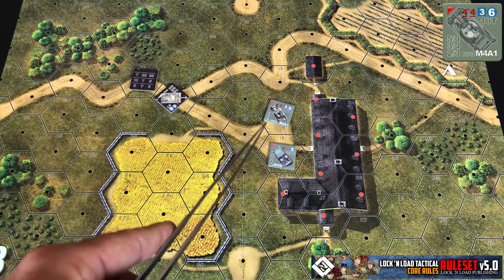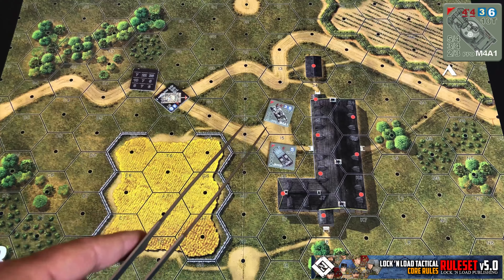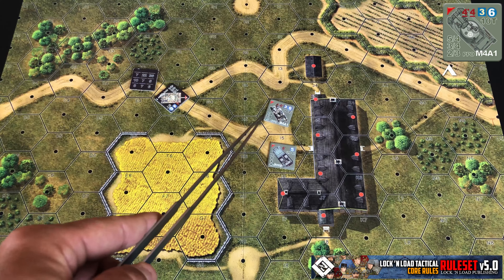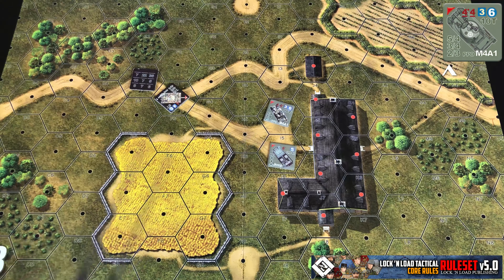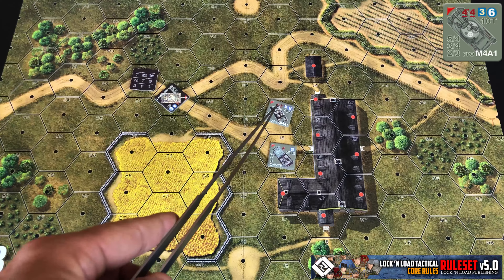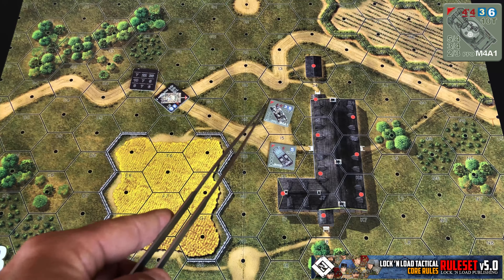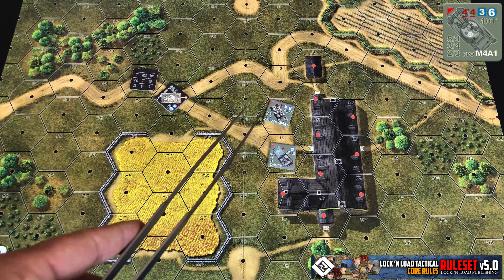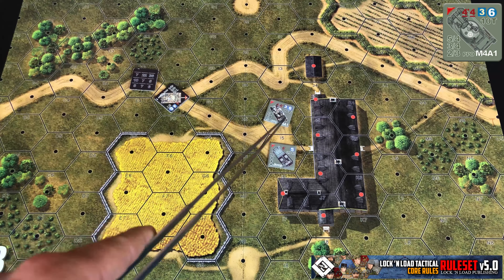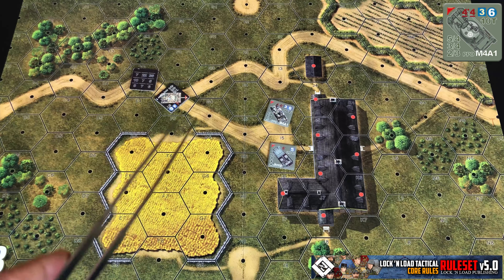When you look at the bottom left of the counter, you see three rows of numbers: the top row being the front armor, the middle row being the middle armor, and the bottom row being the rear armor. Now if the vehicle has a turret, like this Sherman does, it's separated by a slash — the first set of numbers will be the hull armor and the second set will be the turret armor. You're going to determine which one of those is hit by the attacker's attack roll.